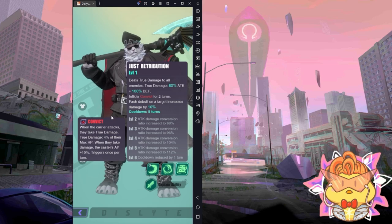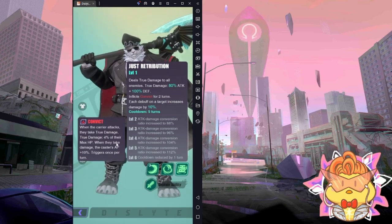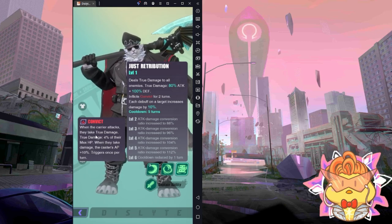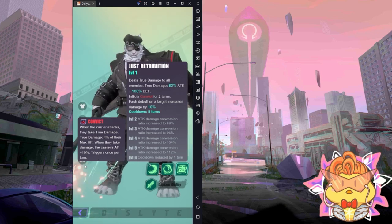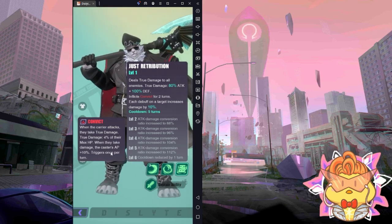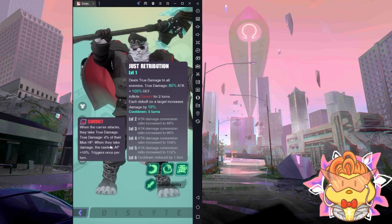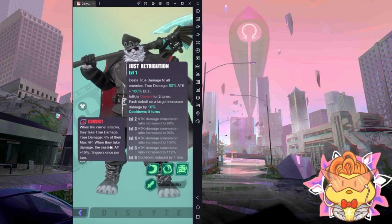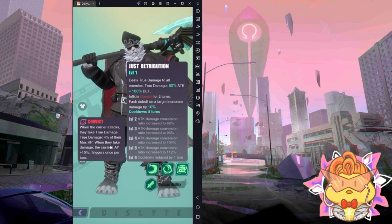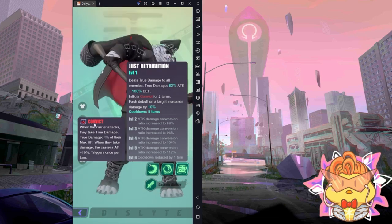Convict lasts two turns. If the enemy has Convict and when they move and they cast an attack, they take true damage equal to 4% of their max HP. Not just that — when they take damage, which is also triggered by this true damage, Jinchu will get a 10% AP boost, triggered once per turn. So no matter what, when the enemy takes their turn and attacks, Jinchu gets a 10% AP boost. It's kind of like Mateo — Mateo triggers a 5% AP boost per crit hit, up to 25% if you hit five times, but for Jinchu it's 10% AP maximum, once per turn, and you also get the AP boost when the enemy on Convict takes their turn.